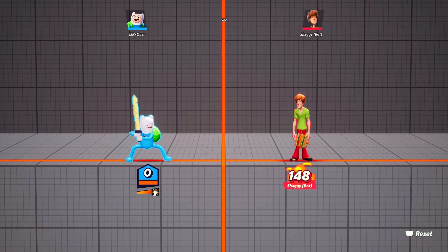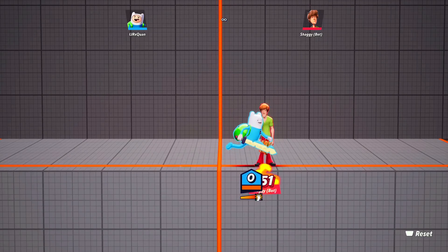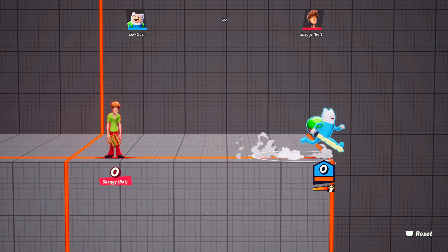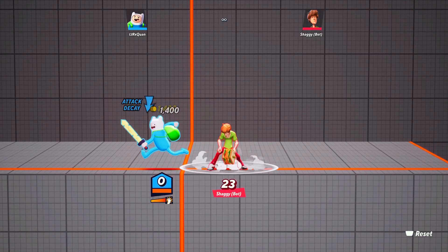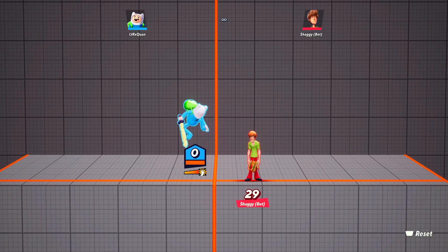Now for his aerial attacks. His Down-Square in the air is really useful when you're on the side of the map and want to finish off opponents or keep them from coming back. It does a nice amount of damage — you do get attack decay like every move in the game, but it's a great move. All you want to do is click Down and Square, or Down and X on Xbox.